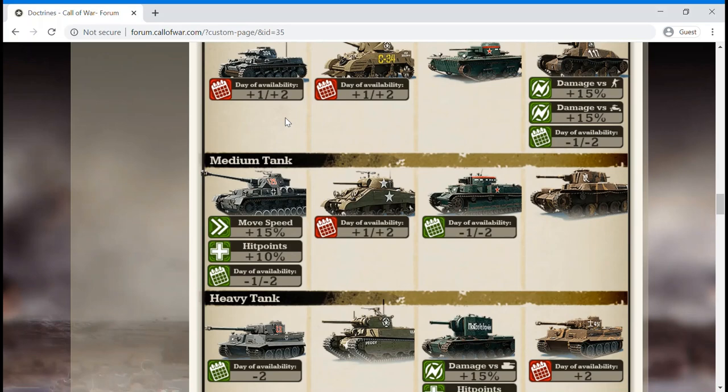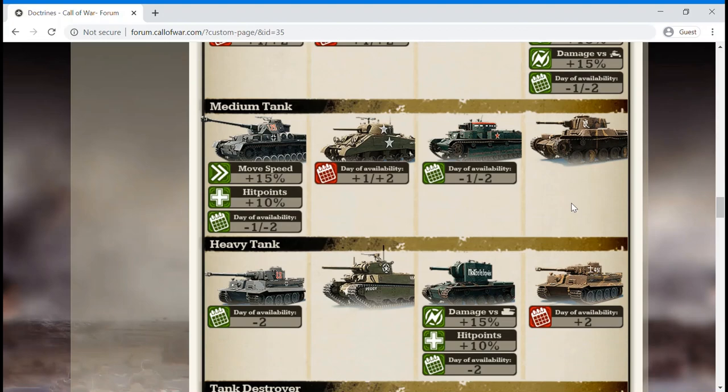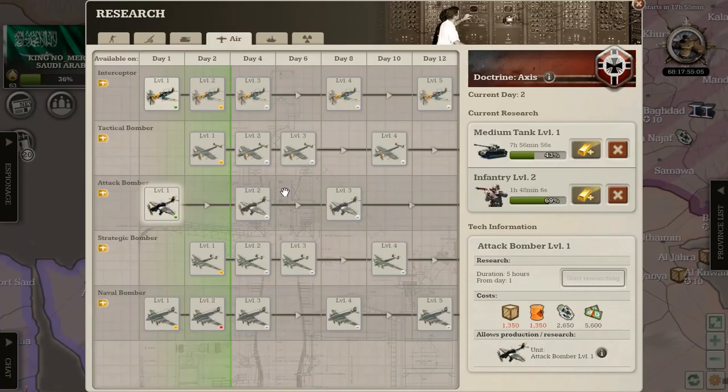Now for the fan favorite — medium tanks. The 15% speed bonus on the medium tank allows it to have the same speed as all of the other light tanks in the game. When paired with motorized infantry, it can be used to launch quick, devastating attacks against enemy stacks. The 10% hit point bonus allows it to soak up more damage that its highly offensive nature will cause it to receive. Its earlier availability on day 2 allows Axis powers to gain a powerful tool to counter enemy light tanks and armored cars right away.